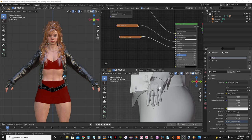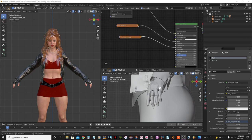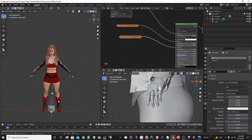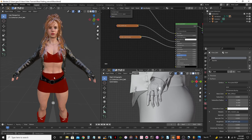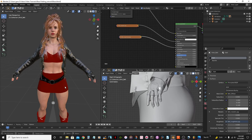As far as editing the textures goes, we still have the jacket, top, gloves, and boots left. But I'm not going to show that on video because it's pretty much the same process I did on the skirt and the belt, so it would be repetitive and the video would be kind of boring.